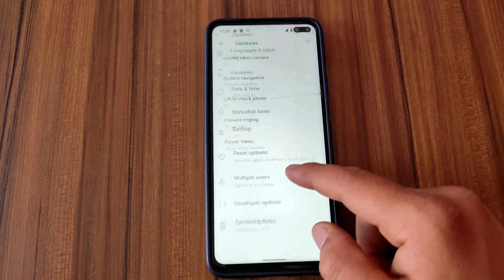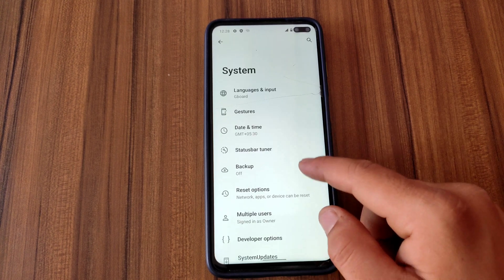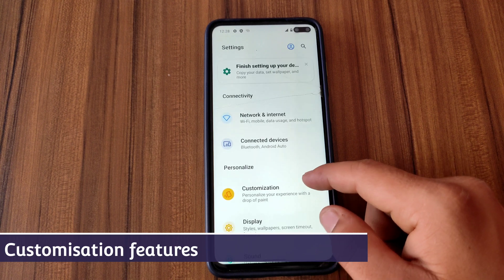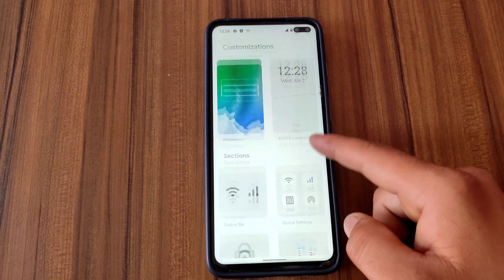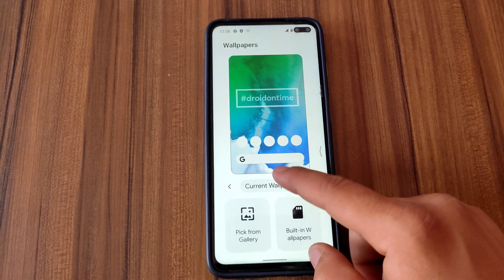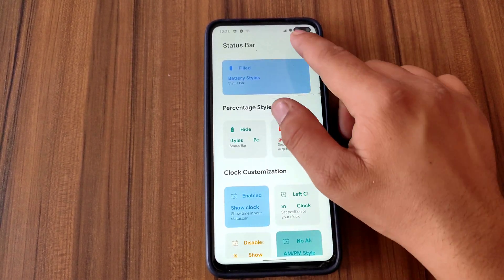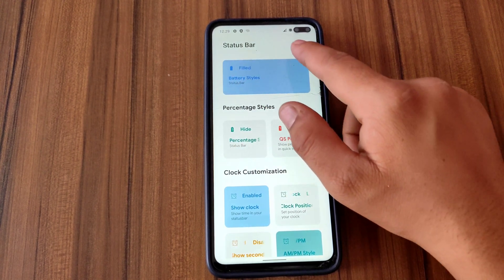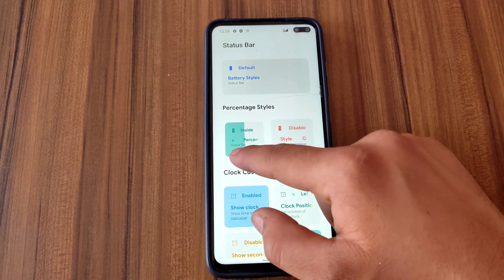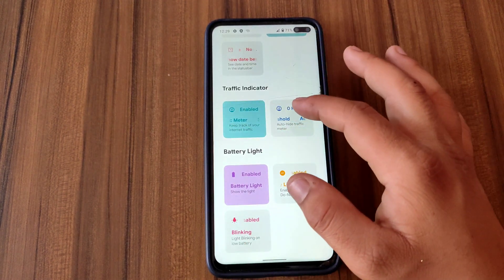Let me go back and talk about the Status Bar Tuner — from here we can enable or disable icons from the status bar. This ROM has a really good range of customization. Under the customization options we have the wallpaper section, and under the status bar section we can change the battery style by just sliding through the options. We can also hide or unhide the battery percentage, and enable the internet speed meter by just tapping enable.